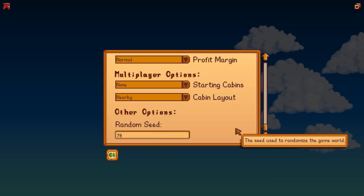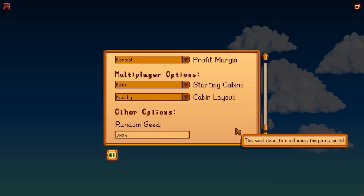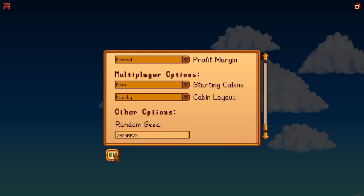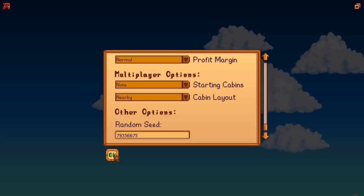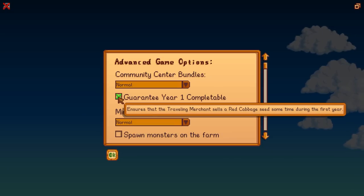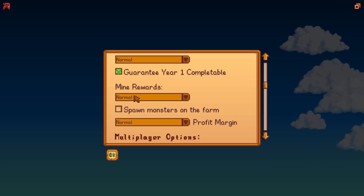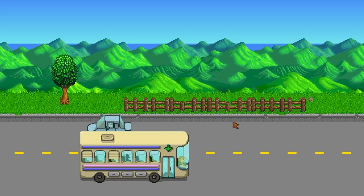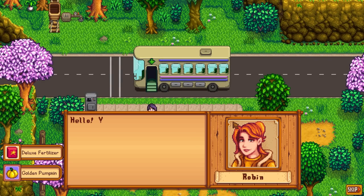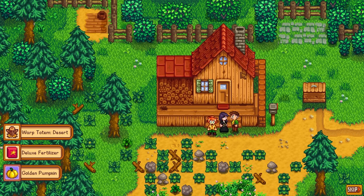I chose these three items as I can use the warp totem for easy early access to the desert and to get me out of places when I get stuck. The fertilizer will help me with getting gold crops, and the golden pumpkin is a universal love for gifting. Of course, gotta check this box. I know what days the merchant is going to sell me things that I need, but I still need to check twice a week until I find the red cabbage seeds as that isn't known in the seed.